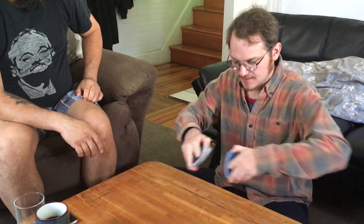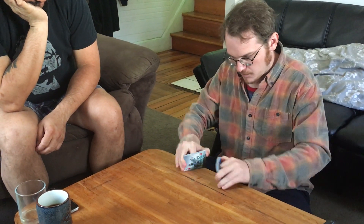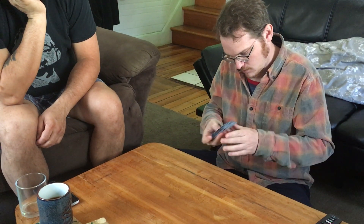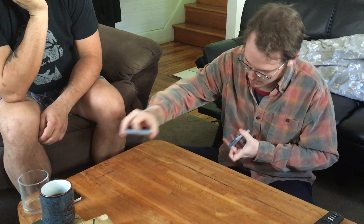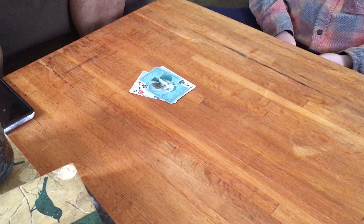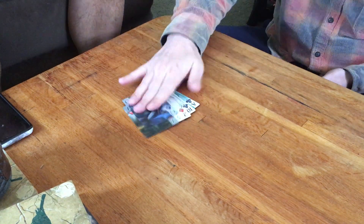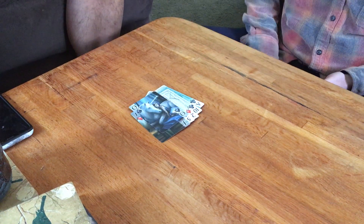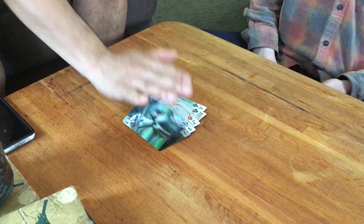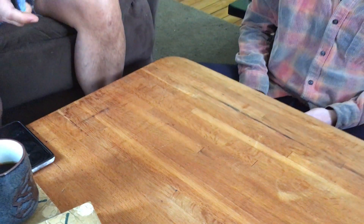Because I want to show you how the slapping works, let's shuffle and try again. Cut the deck in half. Two queens came up in a row, and Gabe was the first one to slap it, so Gabe wins that whole pile. And that's how the slapping works.